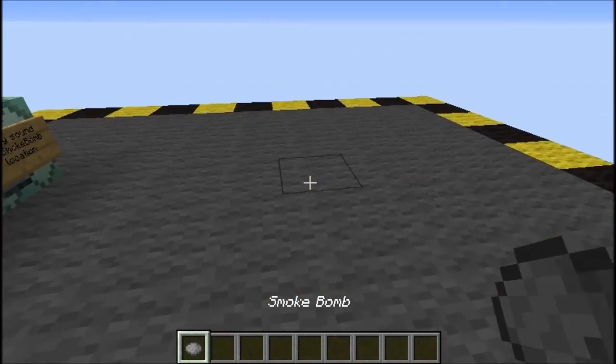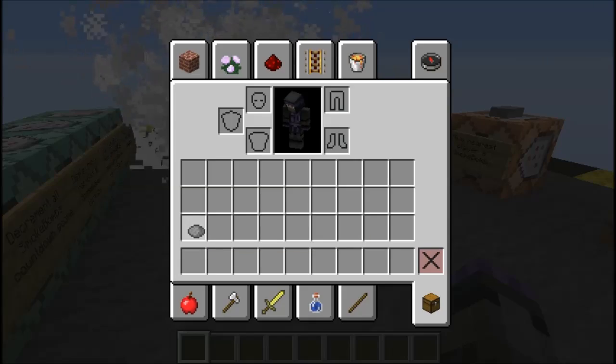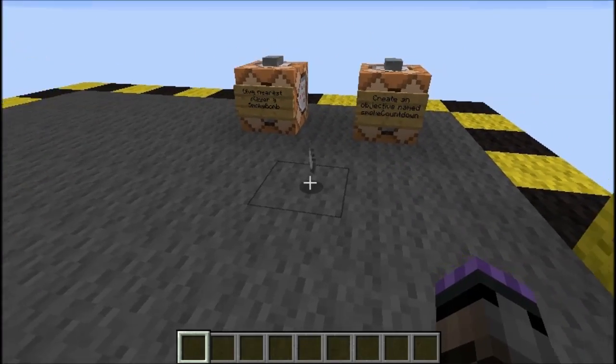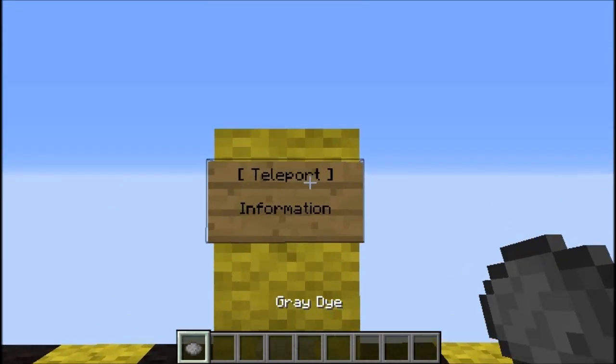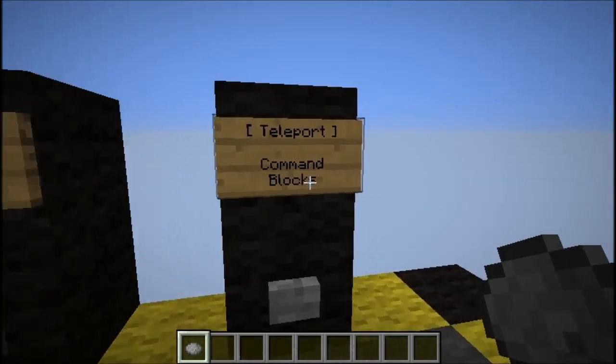That's the button to press if you want a smoke bomb — there you go. It only works with items that are called 'smoke bomb.' So your standard grey dye? Yeah, doesn't do anything. Same channels — information — teleport back up.